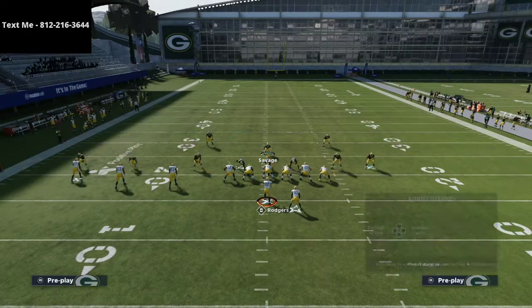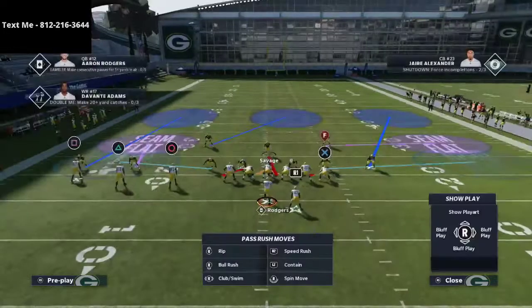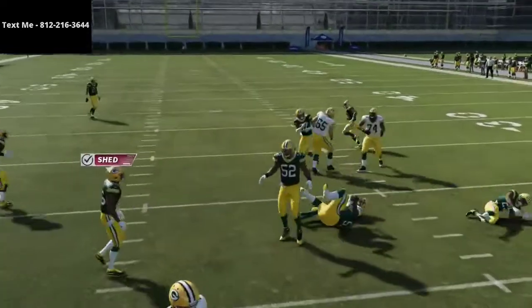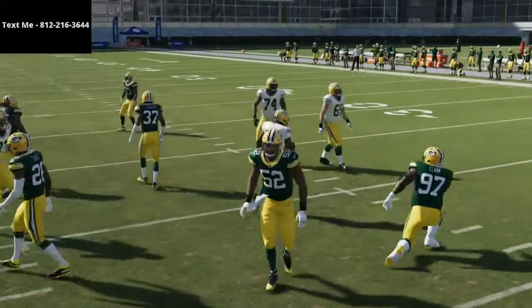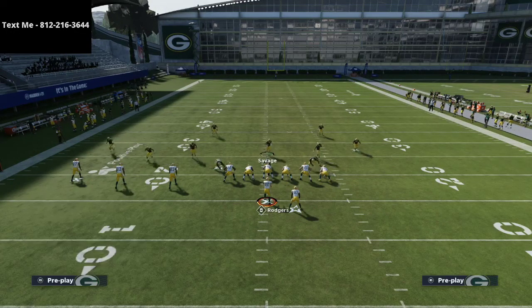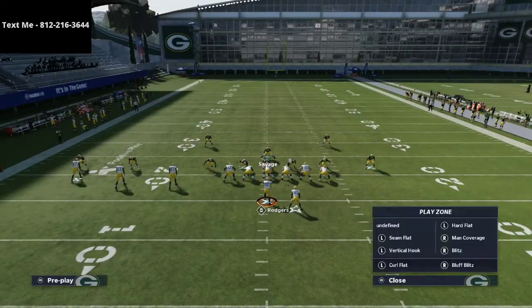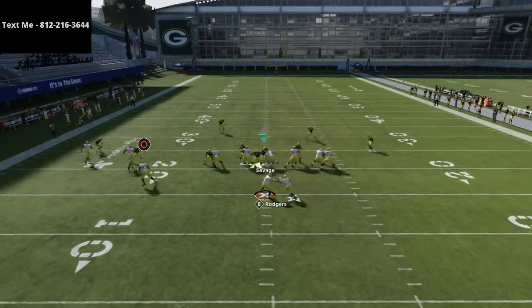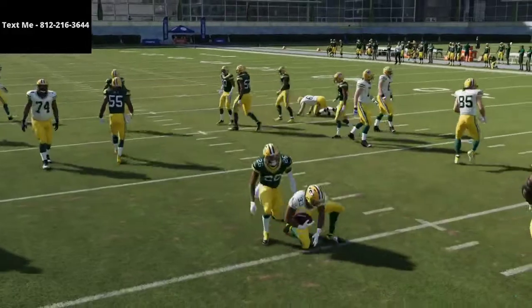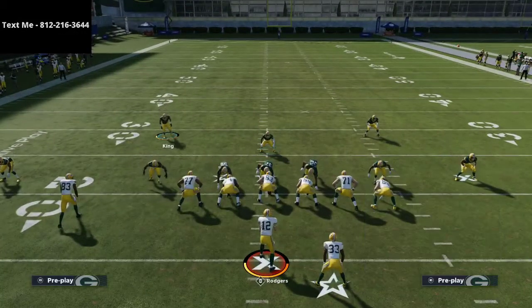One thing to remember is that this is a bubble screen, so you do need to pass commit whenever you run this defense. As you see, your nose tackle will basically run right through and stop it. You might be thinking this is going to be wide open to the inside zone — well the beauty of this is that I'm sitting back with my user, cleaning it up, and I can shoot right through the middle against inside zone and take that away for about five yards.